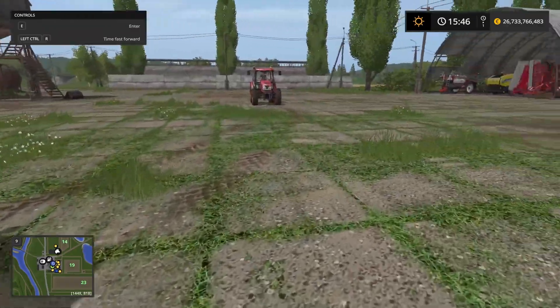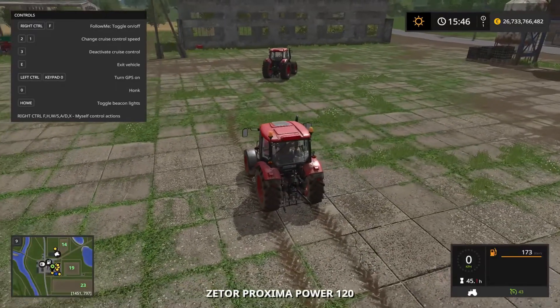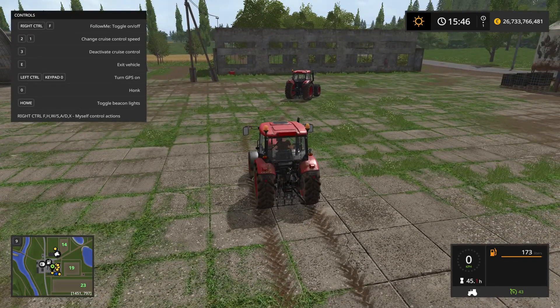Let's jump back into the follow tractor. When you're in the follow tractor you have different controls — you're in what we call the myself control in follow me mode. If you look at the menu in the top left corner, Right Control and F will toggle on and off for the follow me mode. And you can tell at the bottom of the menu that if you hold Right Control and press F, H, W, S, A, D, or X, you have a variety of actions to perform.